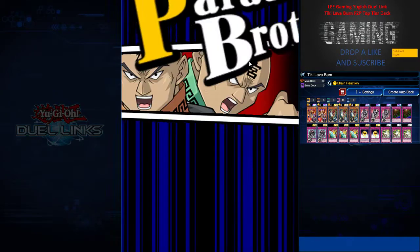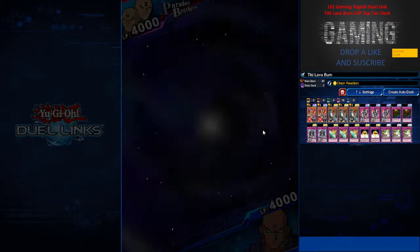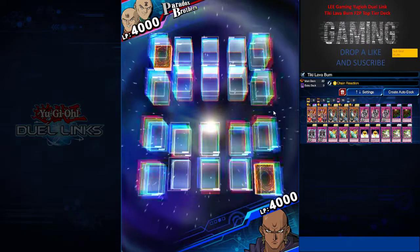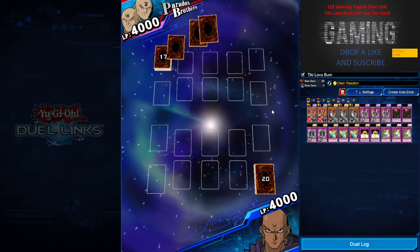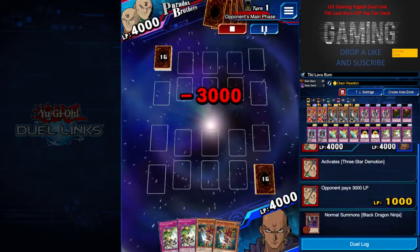Today the first game is against the Paradox Brothers, who are running a ninja deck. It's pretty easy against ninja because you only have 1000 life points after Three-Star Demotion. I recommend all ninja players to take note.